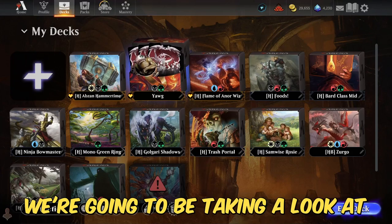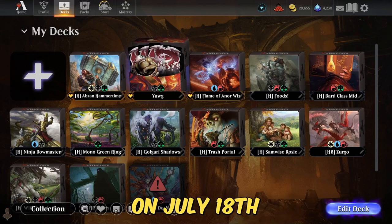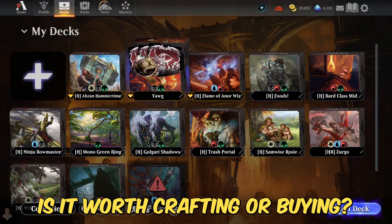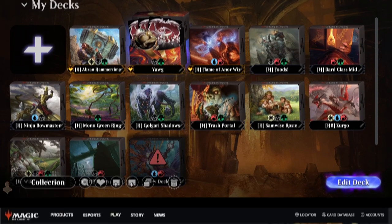Today we're going to be taking a look at Historic and Explorer Anthology, releasing on July 18th. If you're curious as to whether it's actually worth buying the entire bundle instead of just crafting it, I'll be covering just that. So let's hop on over to see the Historic Anthology first.